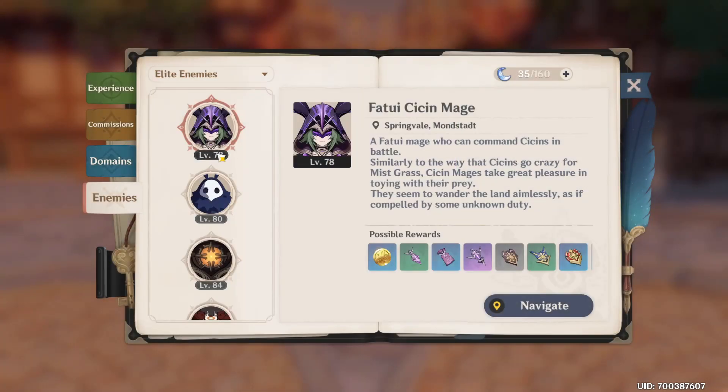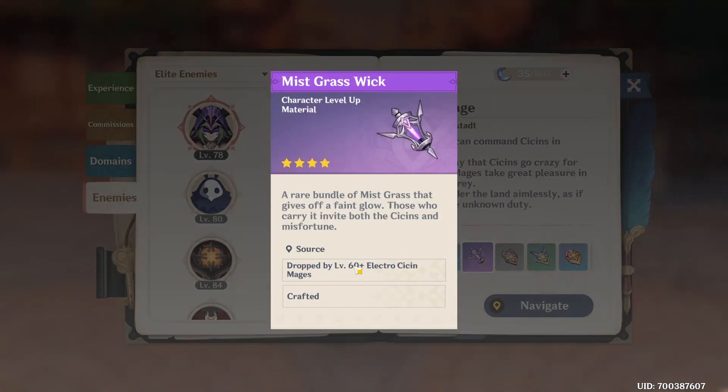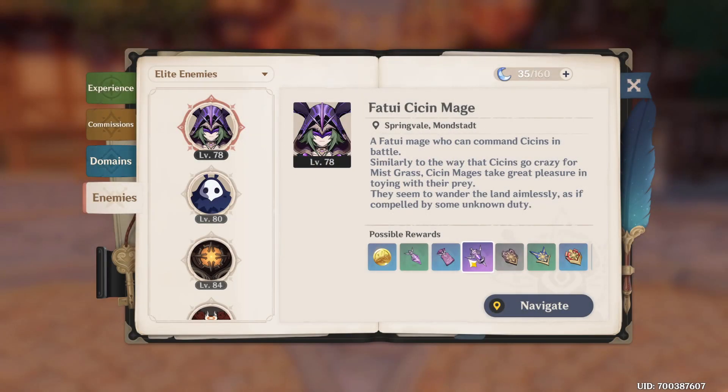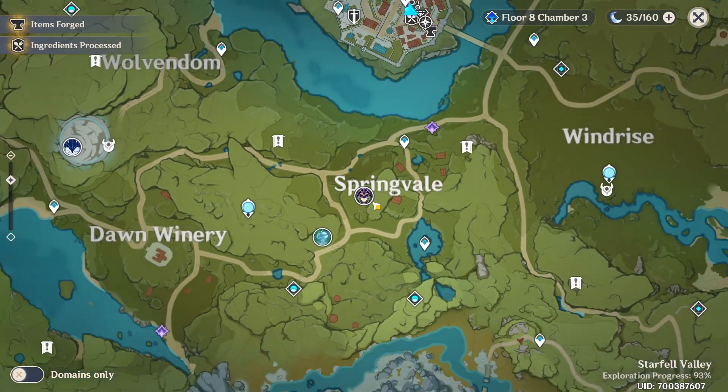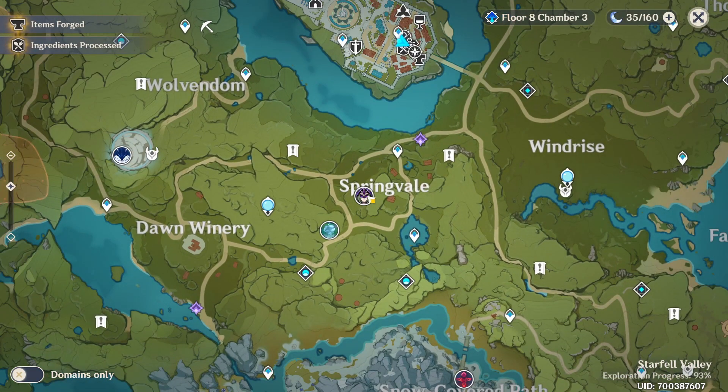My assassin mage is level 78, so I can get the four-star drop. As long as it's level 61 or above, you can still get it. Click Navigate and it will open the map and show you one of the locations. Head there and farm it.